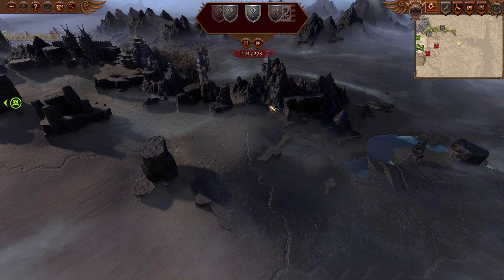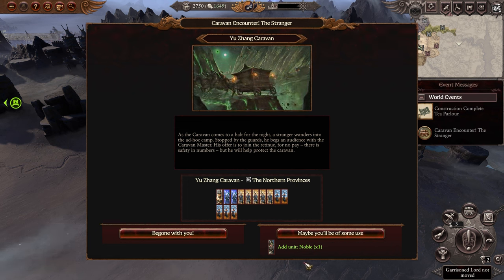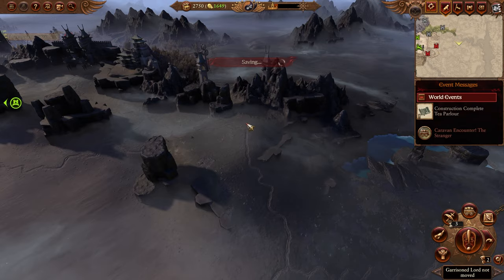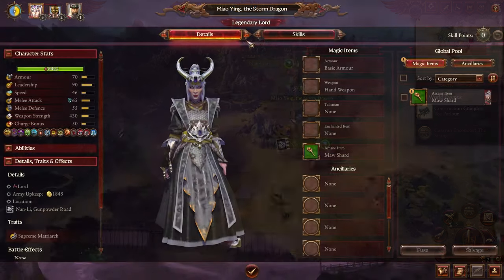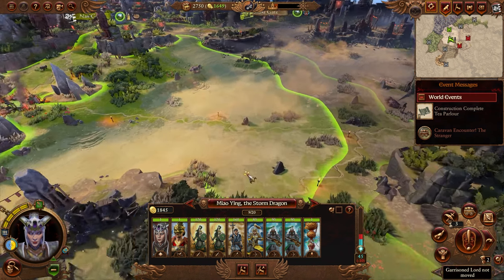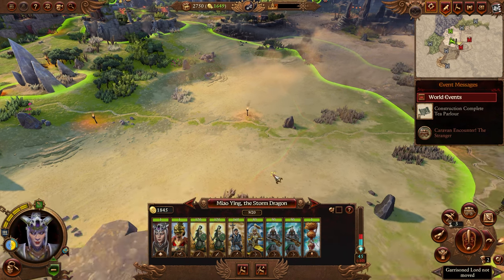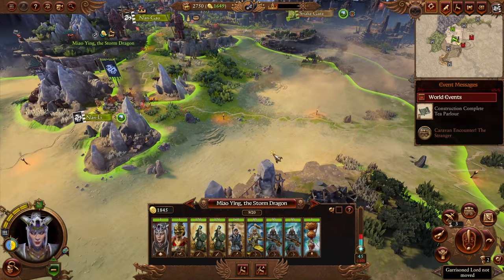That brings us to the end of turn one. I recommend you don't fast-forward your turns because you can get valuable information watching them — you'll see enemies move and go into ambush stance which is very helpful. We got a caravan event — we can add a noble to our army, but we have enough melee frontline. Save army slots for beasts and archers with more utility. If you didn't choose Route Marcher you wouldn't reach this position; stop right on your border and recruit more peasant archers.